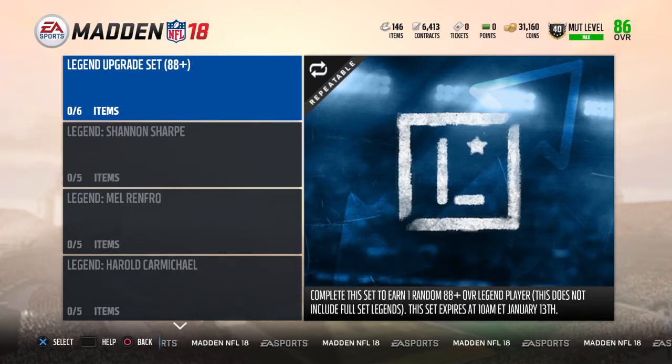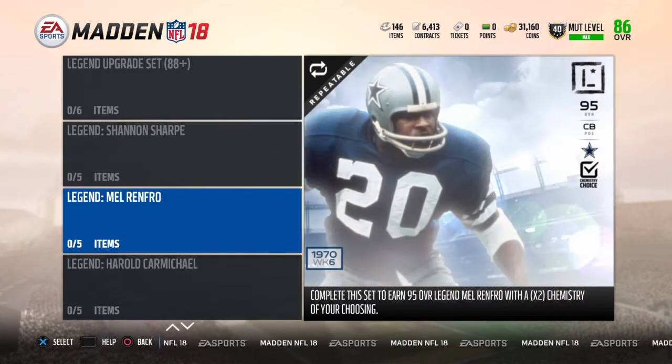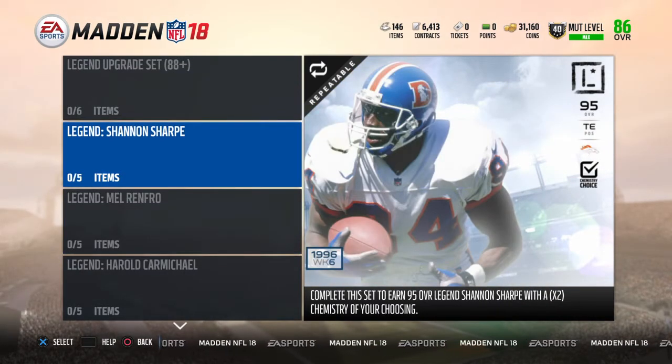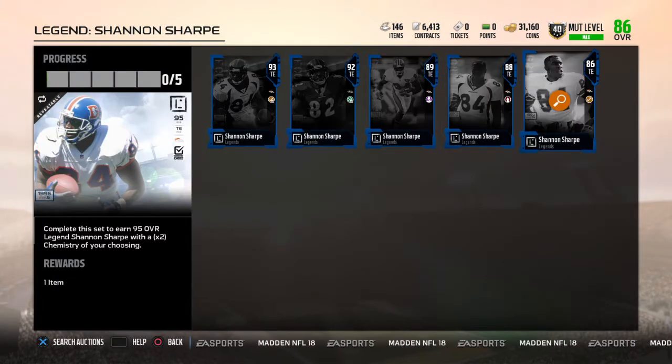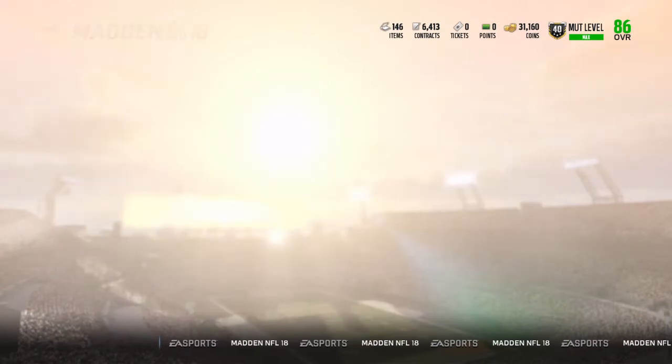What's going on guys, Flub TV here back on Madden Ultimate Team. Today I thought I'd do another quick video where I do the objectives for one of the legends and get the 86 or better. This week's legends are Shannon Sharp and Mel Renfro. Here are the sets, and then I'm gonna go show you the legends and their stats.